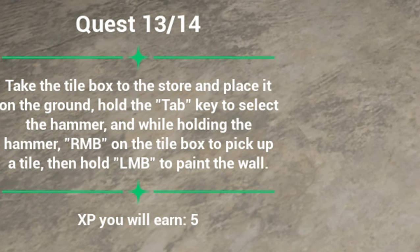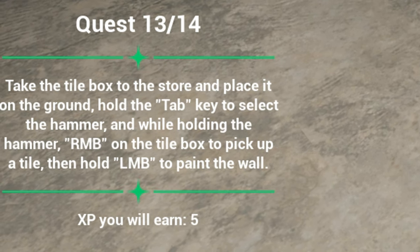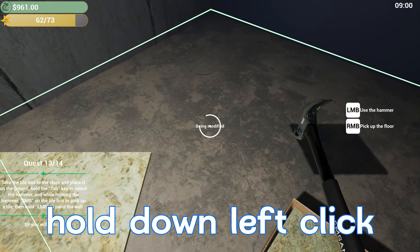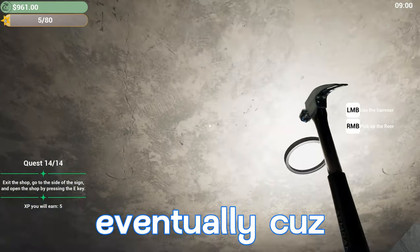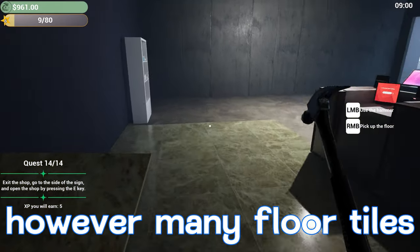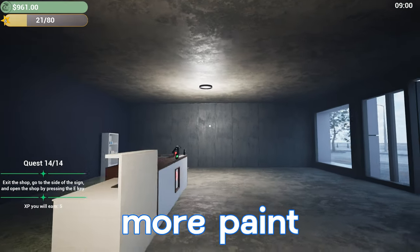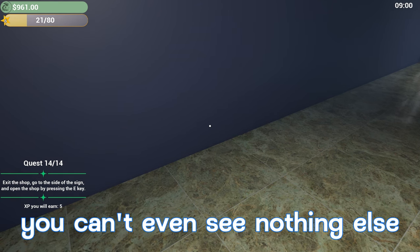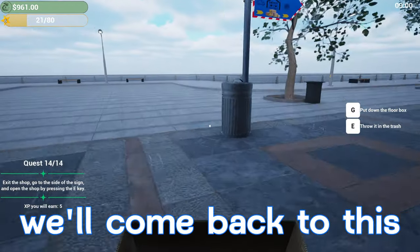Quest 13 says take the tile box to the store, place it on the ground, hold Tab to select the hammer, RMB on the tile box to pick up a tile, then hold LMB to place it on the floor. We'll select our hammer, right-click, and place it down just like the walls. We just hit level six and unlocked some different kinds of lights — the long light strips will be a lot better. It looks like this is the last floor tile, so we definitely need to buy more paint and tiles. But look at that combo — the floor tile with the walls looks like a freshly painted brand new building.